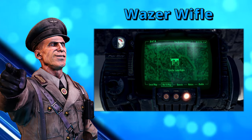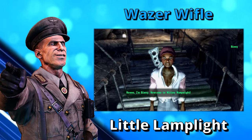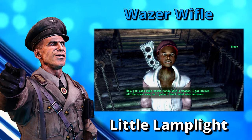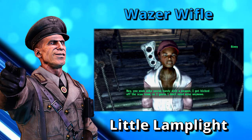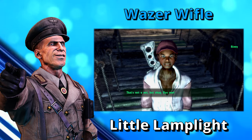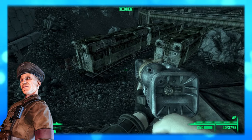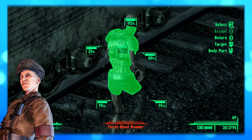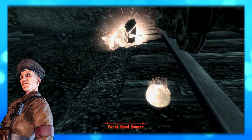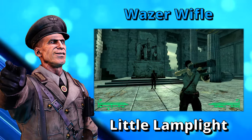The Wazer Wifle can be found in Little Lamplight. Look for the little boy named Bowie — he offers to sell his unique laser rifle to you for 500 caps because he has been kicked off the scavenger team and no longer needs the gun. With sufficient barter skill, you can haggle the price down to 250 caps. If you have the Child at Heart perk, you can obtain the Wazer Wifle for free. While identical in appearance to the laser rifle, it does 5 more damage, comes equipped with a larger magazine of 30 shots instead of the standard 24, and has 80% more item health than the standard laser rifle.